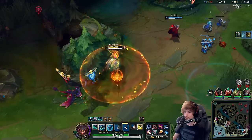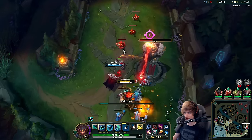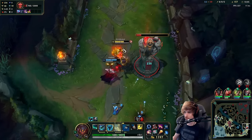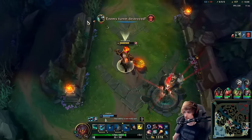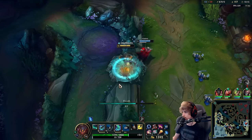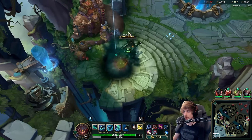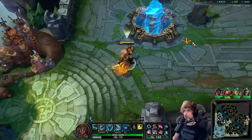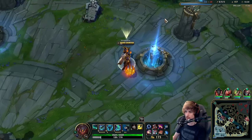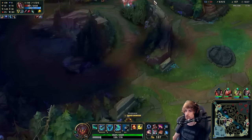We now have 16 stacks on Mejai - my plan is working out perfectly. Going back to buy Rylai's. Rylai's is a fantastic item because you can permislow your opponent even more - you already have a lot of ways to catch your opponent but Rylai's certainly makes a difference when chasing them down.